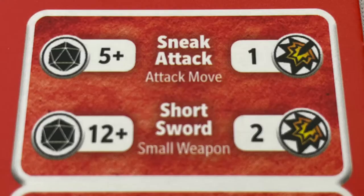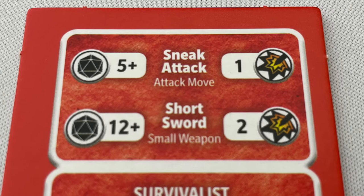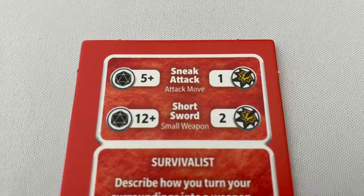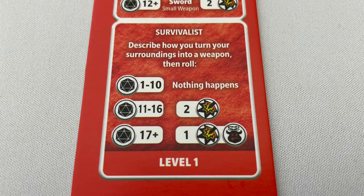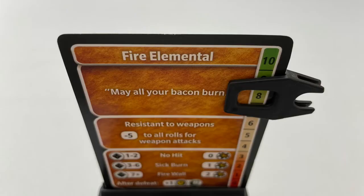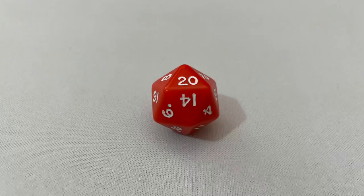Players choose the attack or special ability they wish to use. If a hero wishes to declare an attack, they must declare one and then roll their 20-sided die. For example, the rogue can use the basic attack sneak attack, which needs 5 or higher on the d20 and deals 1 damage, or the shortsword basic attack which needs 12 or higher but deals 2 damage. They can also use a creative attack by describing how they use their environment to their advantage, then rolling the die and applying the result. If the hero rolls the shown number or higher, their attack is successful and the monster takes the listed damage using the slider.